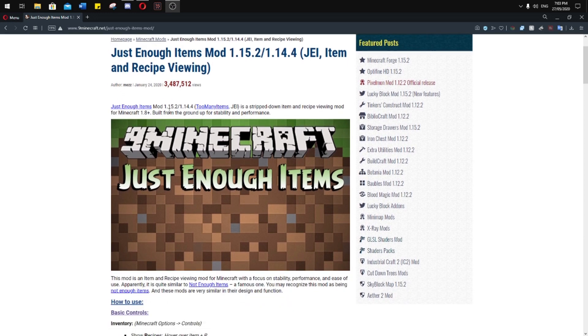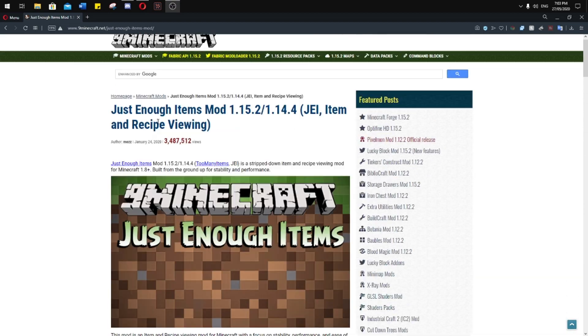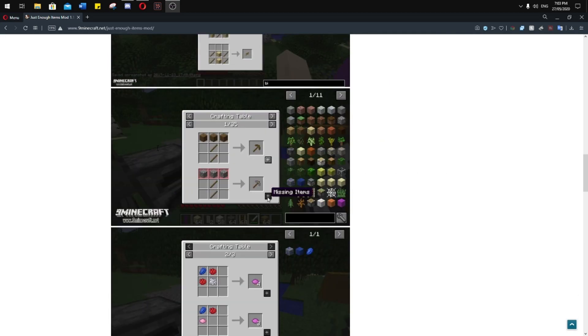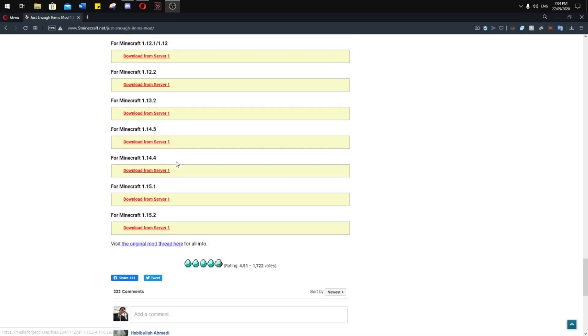Either way, if you have Forge and you have no clue how to install this, what you want to do is come to this website — it will be in the description below. I'm going to scroll all the way down. The versions you can download this from range from 1.8.0 all the way to 1.15.2. Download it from whichever server it comes from and just save it onto your desktop.